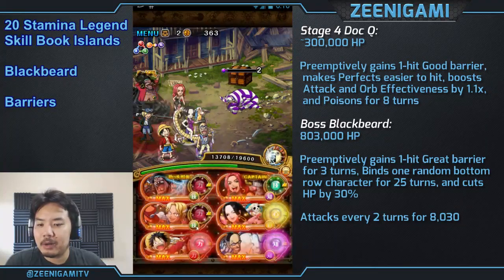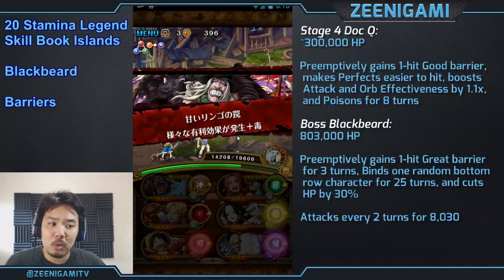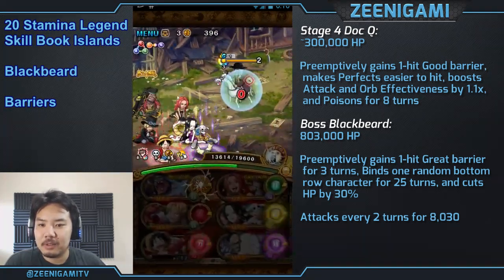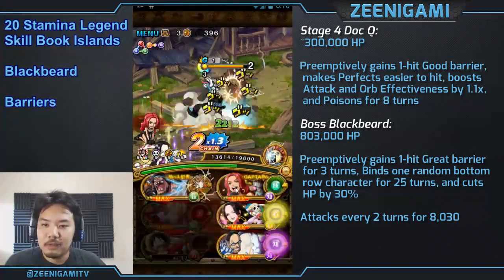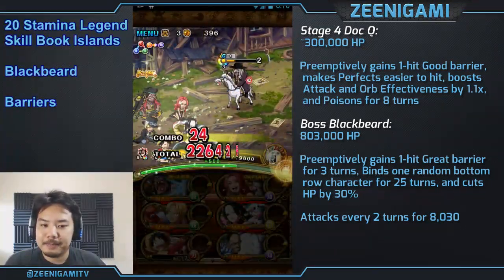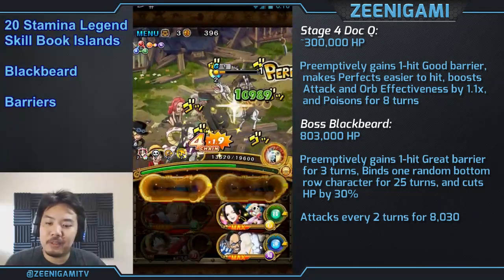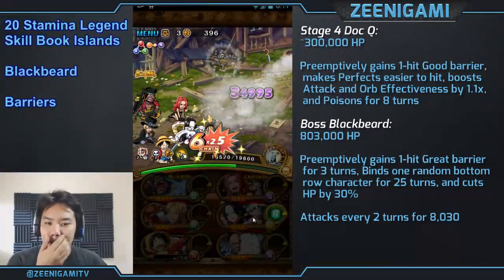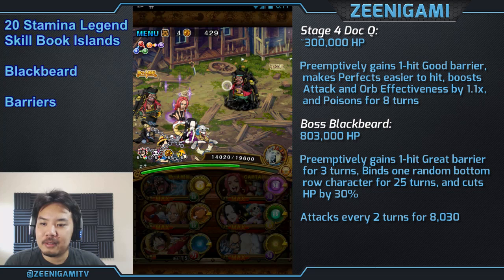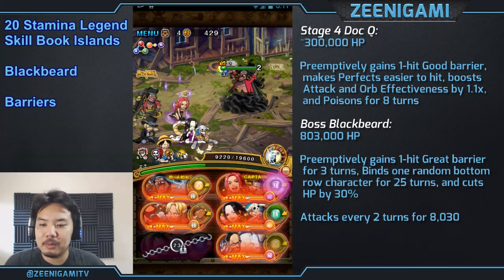Doc Q is gonna have a one-hit good barrier. He's going to make perfects easier to hit, poison you, and boost your attack and orb effectiveness. So unless you use someone like Corazon to remove your positive buffs, you're not gonna be able to use a type booster or orb booster from this point onwards — no Dofis or anything like that. The poison is a very weak poison, you basically won't have to worry about it. Against Blackbeard, he has his great hit barrier, which makes it harder to hit that great, but with a Blackbeard friend captain it won't matter.